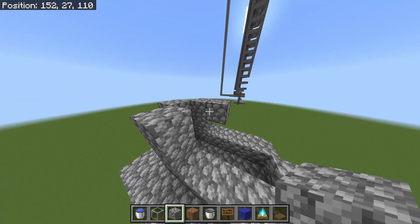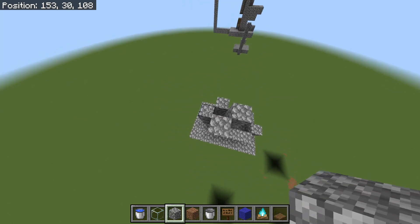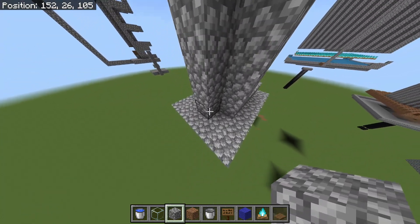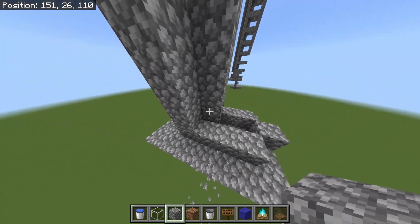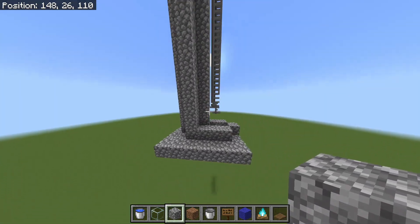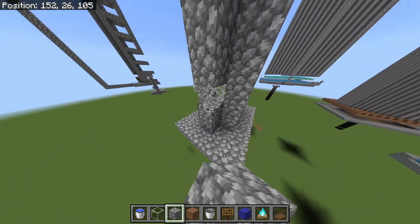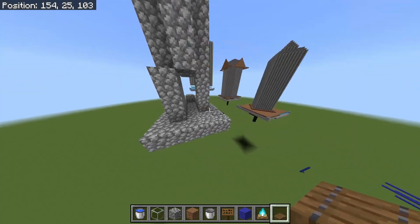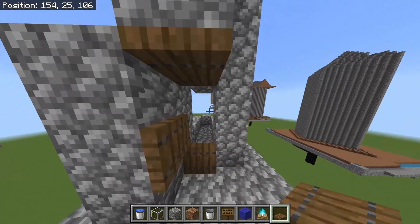Come over to one side and build a tube like this. You want to go 116 blocks up. Once you have this 116-block tower built, mind these three blocks — place three blocks here, then place a trap door here, trap door here, and trap door there.